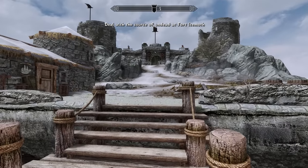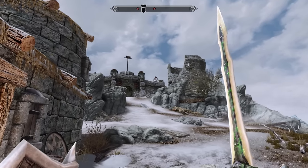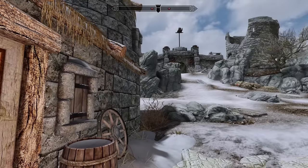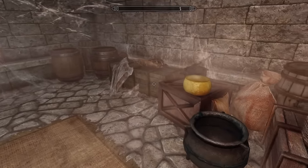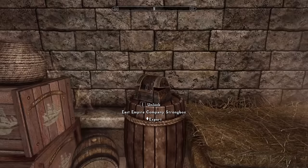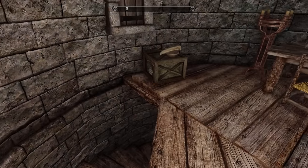The objective is to deal with the source of the undead at Fort Ice Moth. There's a little company warehouse and office on the island — I do like that they're using the Raven Rock set. Inside the warehouse there isn't really anything of note, though you can find a Horkertusk and a bull if you were looking for one. I like that the isle is named separately — the fort is Fort Ice Moth, but it is part of the Horkertusk Isle.